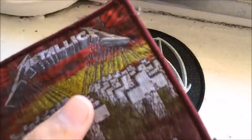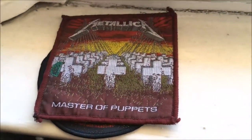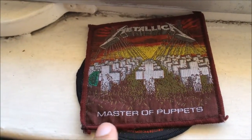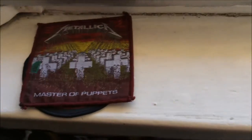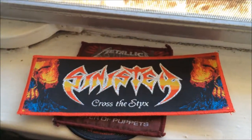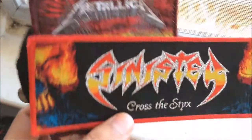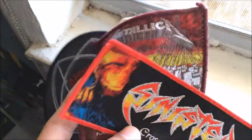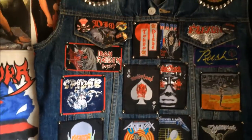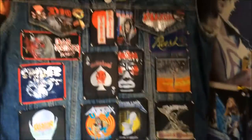We have Metallica Master of Puppets — this is actually a rare vintage patch, the one with the burgundy or brownish border. There's also versions with a green border and a black border, but I got the burgundy-bordered one for about nine dollars. And finally we have Sinister Cross the Styx stripe — really cool patch and a really good band, check them out if you don't know them. These three patches are going on a new project I think you guys will hopefully like. Hope you enjoyed this final battle jacket update — see you guys later!